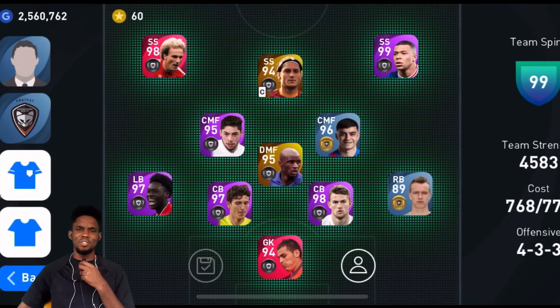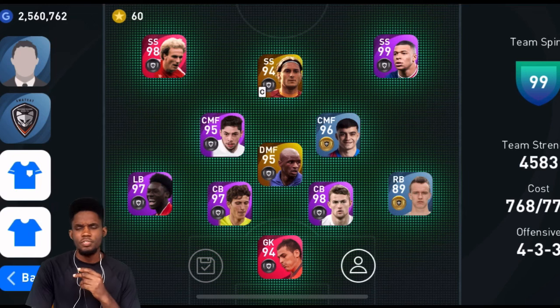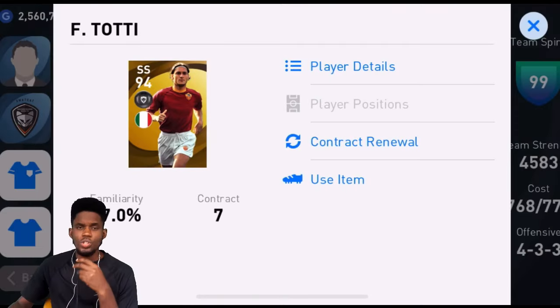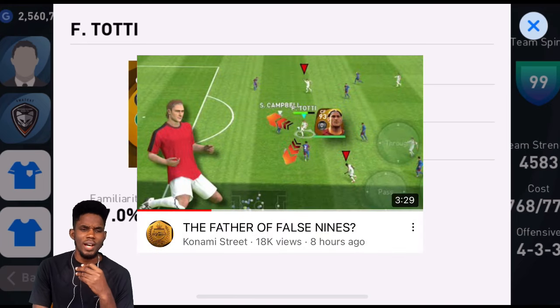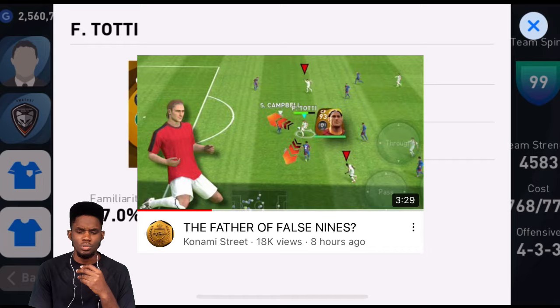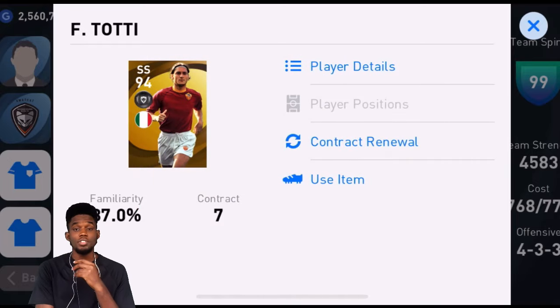Welcome and welcome back to the channel guys, I am Buff Games. In today's video we're going to be looking at a very special legend in the person of Francesco Totti. Konami Street made a player position hack on this man using him as a center forward, giving him that false nine role. Konami Street is like the lord of player position hacks.